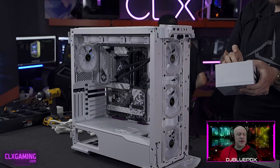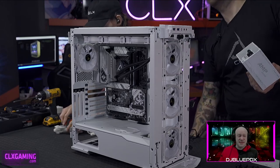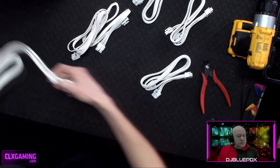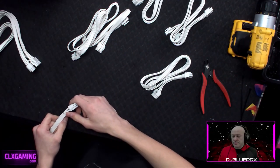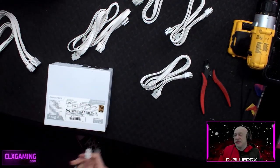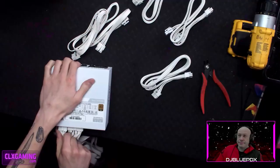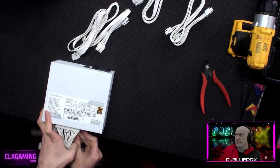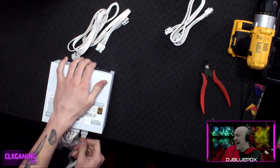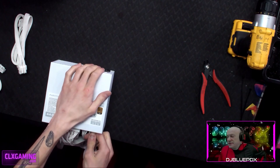The power supply goes in the lower back corner. With the Phanteks case doors, you'll be able to see that lower area, so it's nice that this PSU is white — not many brands make white power supplies. It's a relatively new PSU, so cable sleeve kits haven't appeared for it yet. EVGA has always been strong in higher-end power supplies.